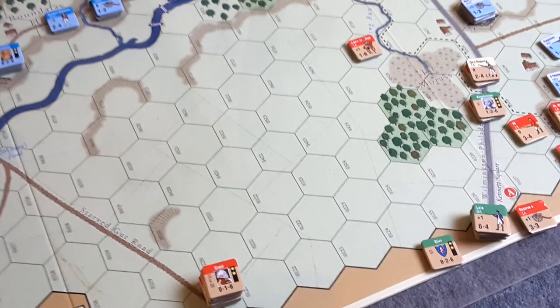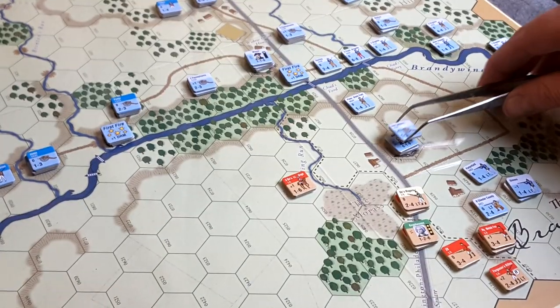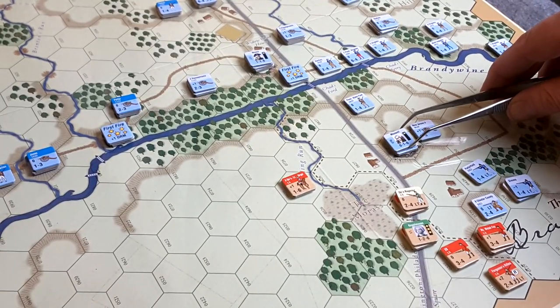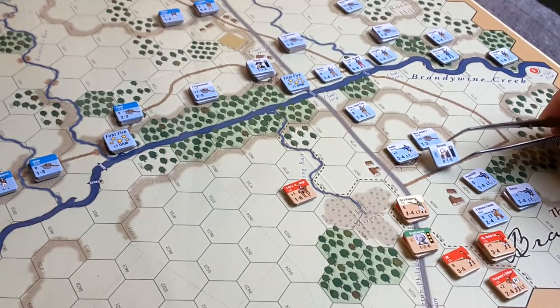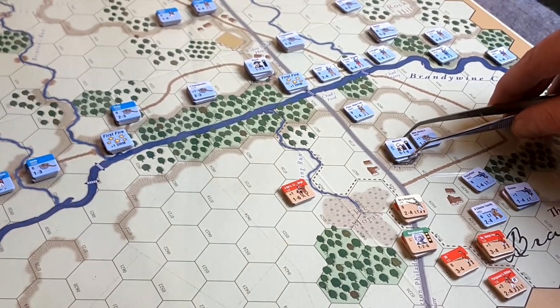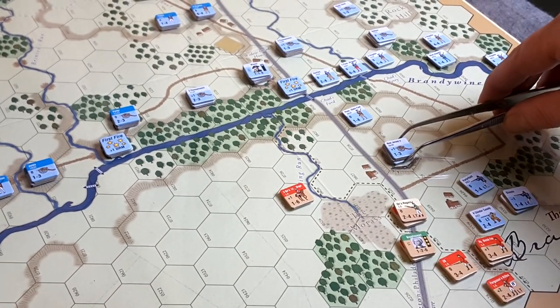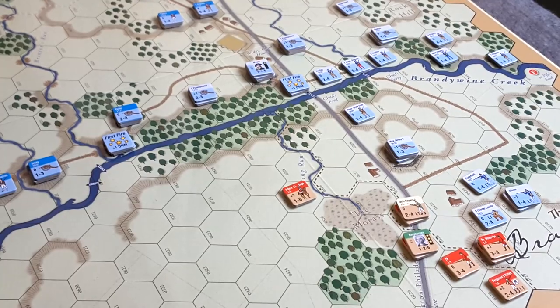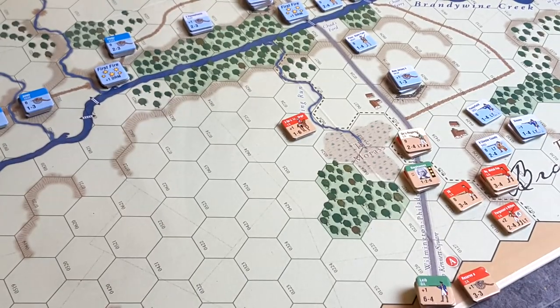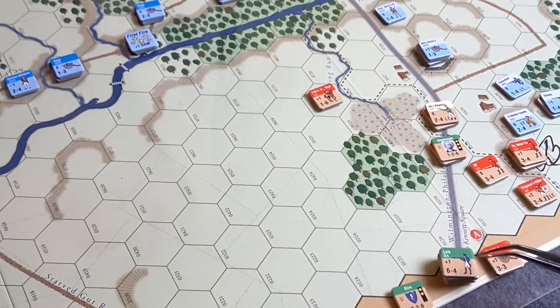One more thing about the Americans - Maxwell also has a special rule similar to that. He's located up here. Maxwell himself has to always end his turn, if he moves, stacked with a light infantry unit. He hasn't really moved - he's holding on to these breastworks at the top of this hill, this high ground, to be a thorn in the side of the British. So these guys will be coming on.